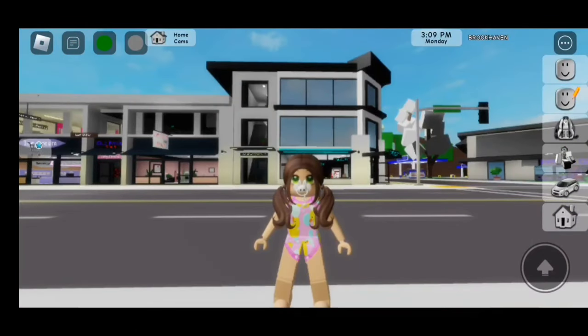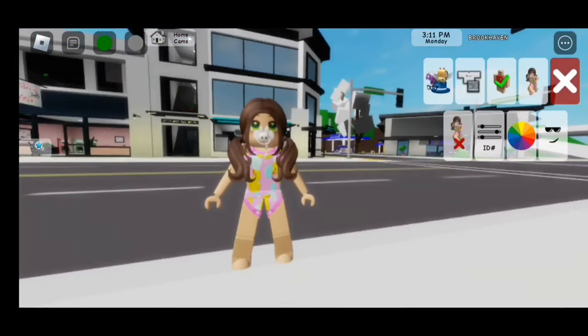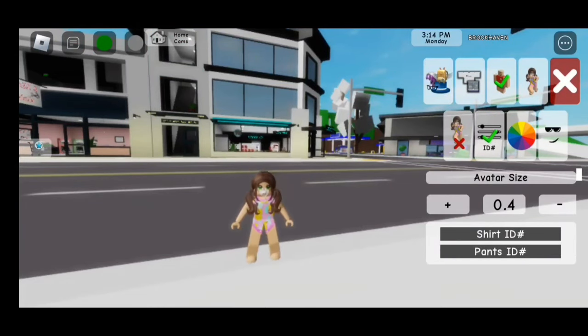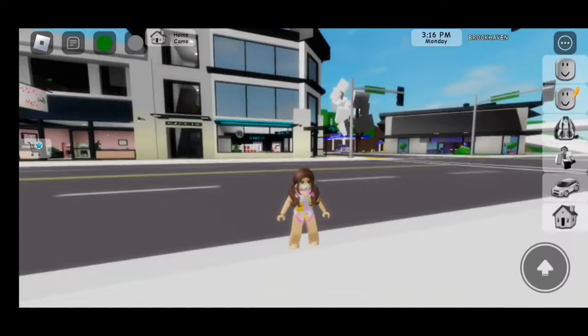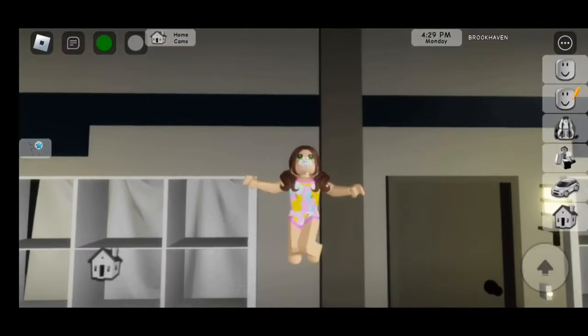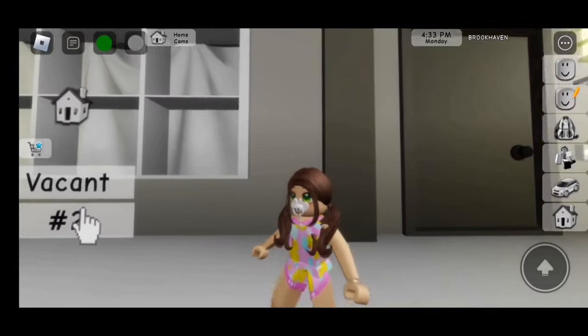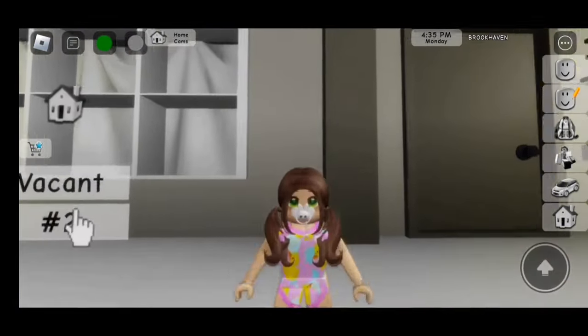Now go back to the avatar editor and click on ID, and we can change our avatar size to 0.4. If you don't reset your character, you won't have the pacifier on your avatar. But if you reset your character, you will.